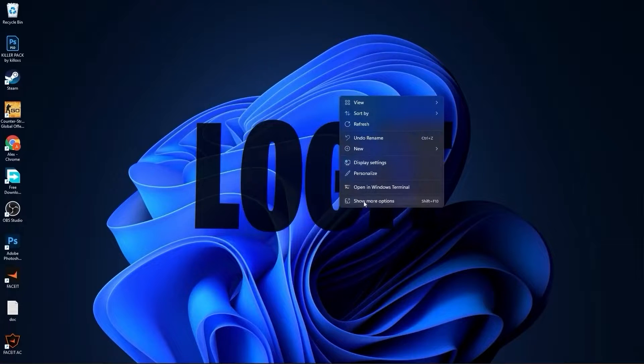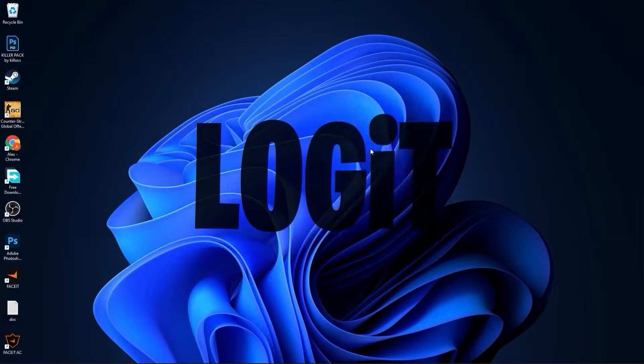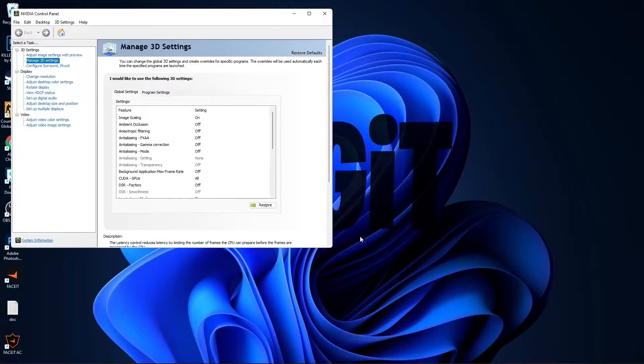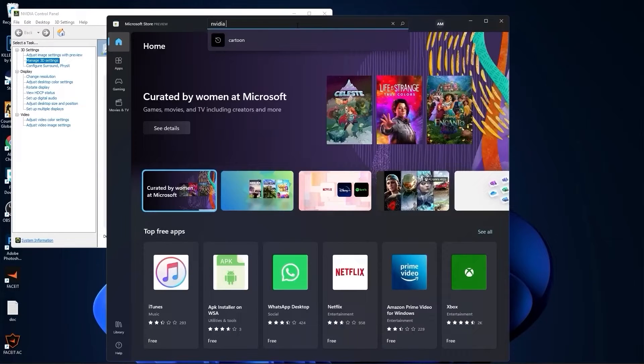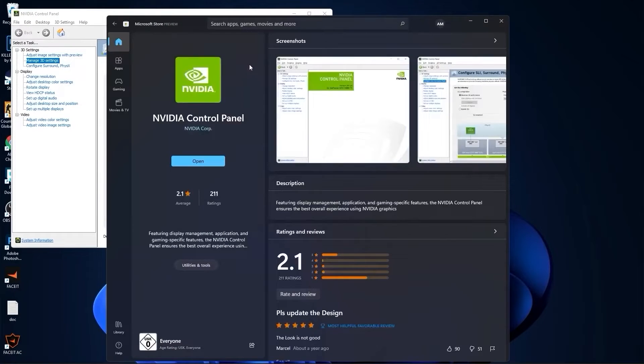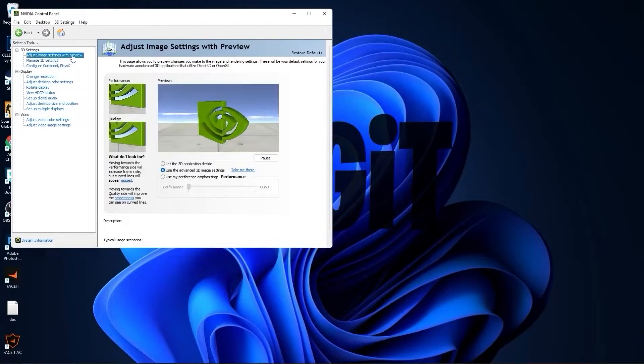Right click on the screen, press on show more options, then press on Nvidia control panel. If you have an Nvidia video card and you don't have the Nvidia control panel app, go to the Microsoft Store, type Nvidia control panel, and you can install it for free. Now go to adjust image settings with preview, check use my preference emphasizing, and drag this to performance.